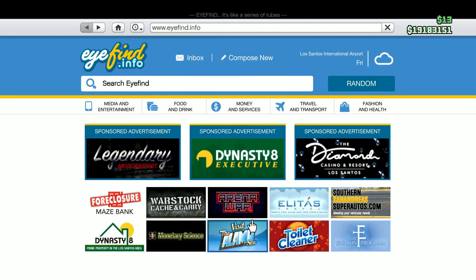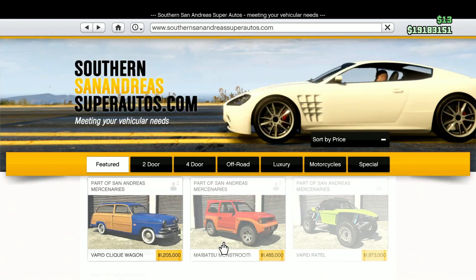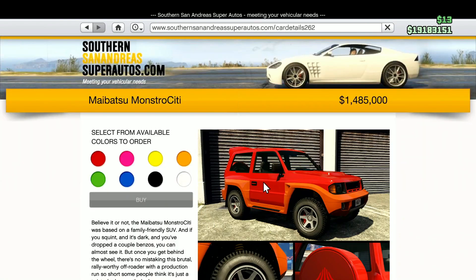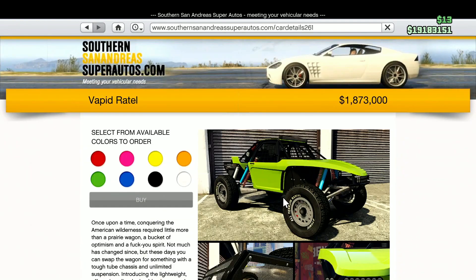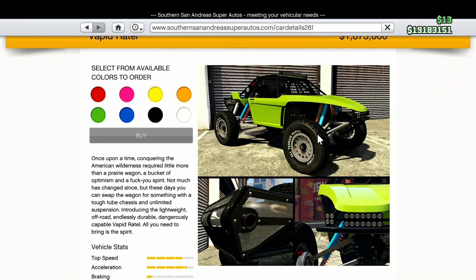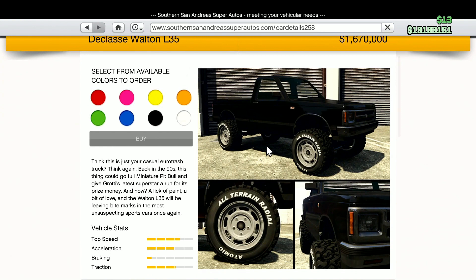Over at Southern San Andreas, we have the Vapid Click Wagon, the Maibatsu Monstro City, the Vapid Ratel, and last but not least, the Class 8 Walton L35.